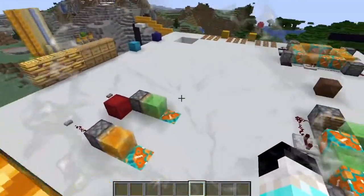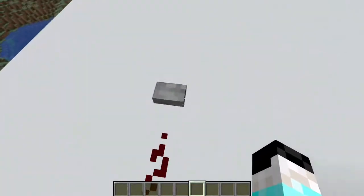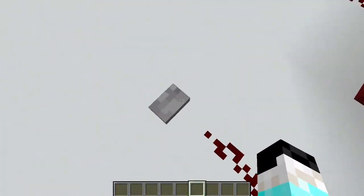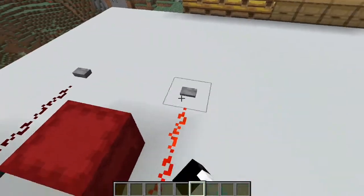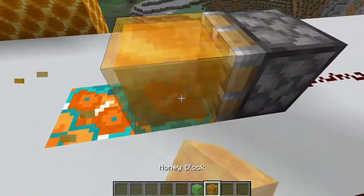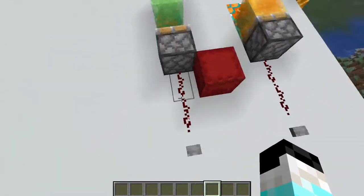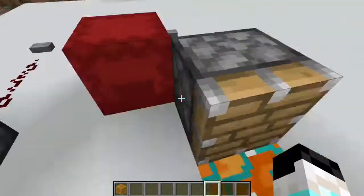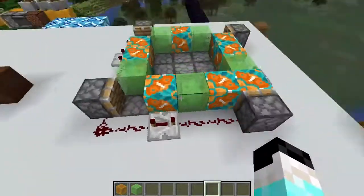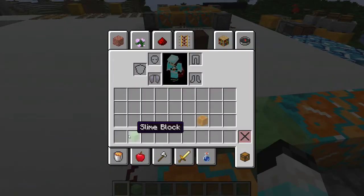So in the last few betas and snapshots, honey and slime blocks do not stick to each other now. As you can see, this is not a perfect showcase but honey and slime blocks do not stick to each other. Also, items do not get stuck on slime — but on honey blocks, items will get stuck on the top. That is the feature I'm gonna show you, which has been going around on Reddit.